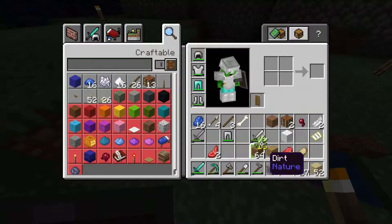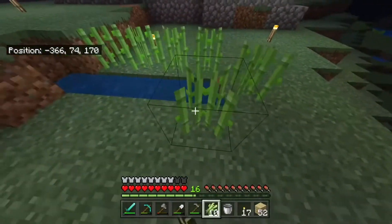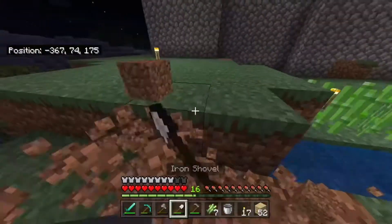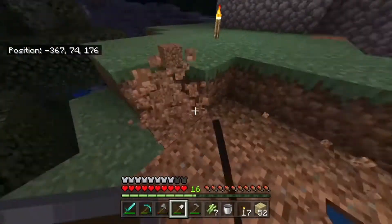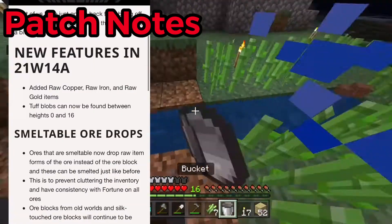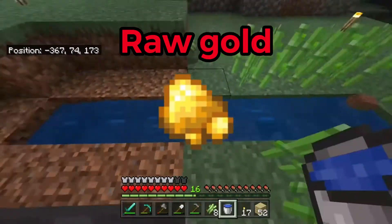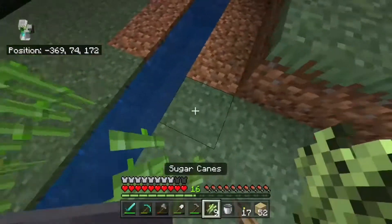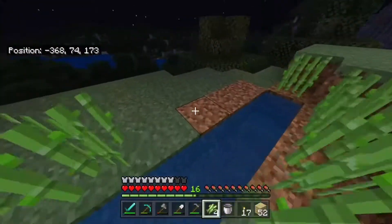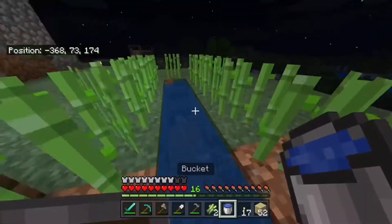This is a very significant change. How it's going to work is you can now mine iron, copper, or gold, and when you mine them it drops you — instead of the actual block itself like the iron ore, gold ore, or copper ore — something called raw iron, raw gold, or raw copper, depending on what ore you mine. It's like a piece of iron or whatever resource you're talking about — it's not an ingot, it's not a block. It's a piece, and you have to smelt it down and it becomes the ingot of whatever raw material you smelted.